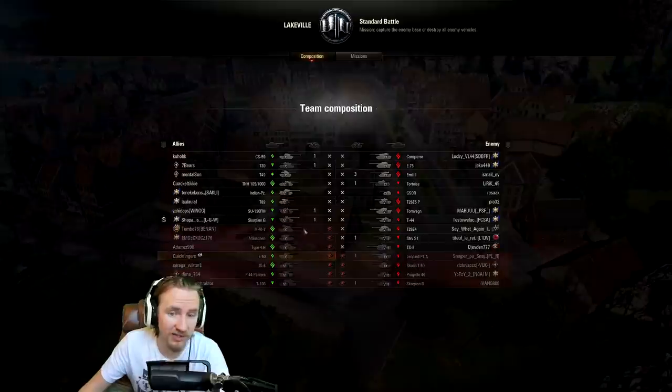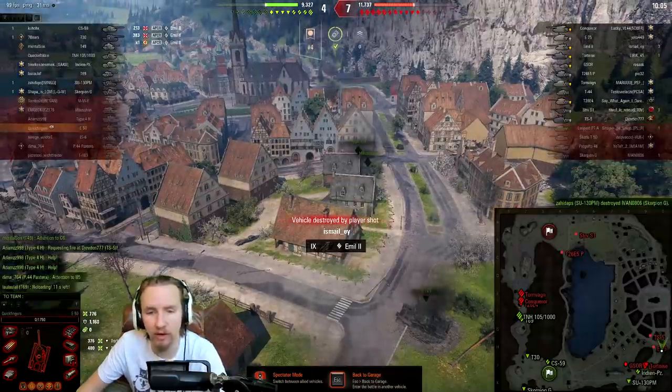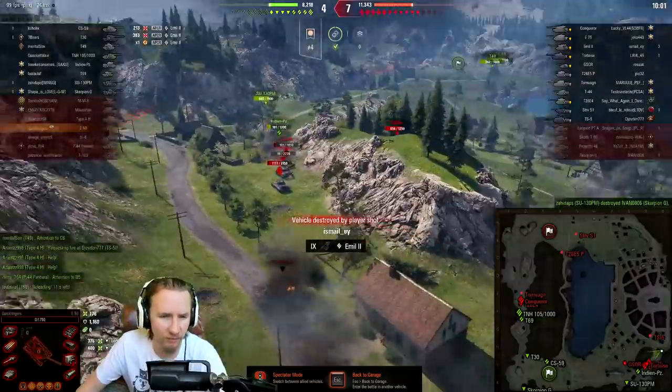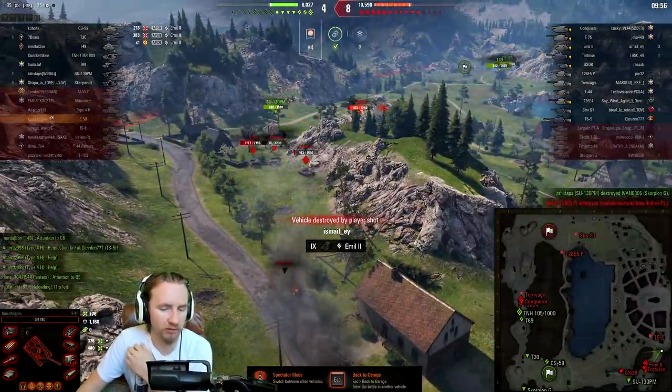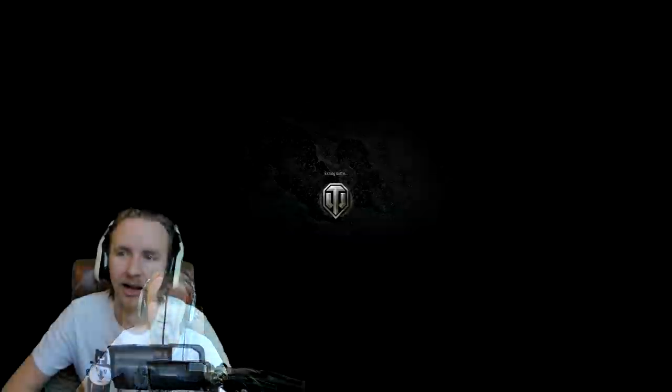I couldn't reload in time, the Scorpion is going to try and get me. The Tortoise is nearly down but there's an Emil who's got my side. My engine is damaged and I'm trying to fall back — this is not looking good. You're seeing why tanks like the Tortoise and E75 are so darn powerful: they can basically just shove into you and there's precious little you can do about it.